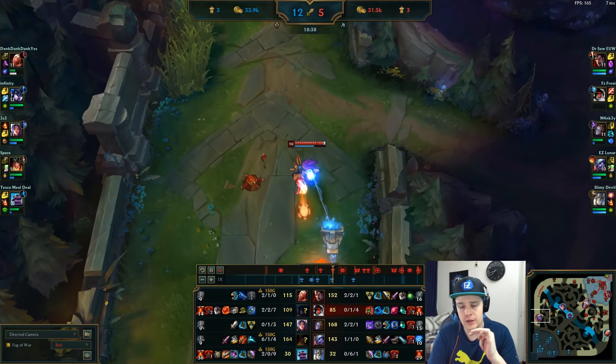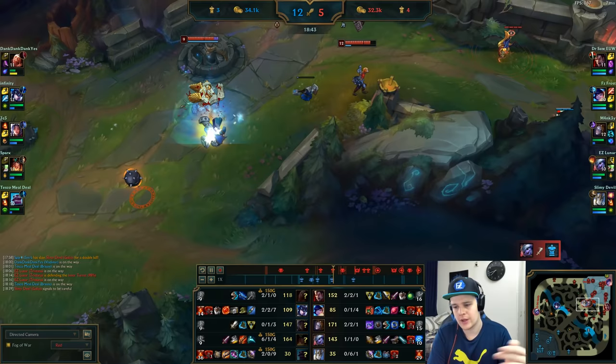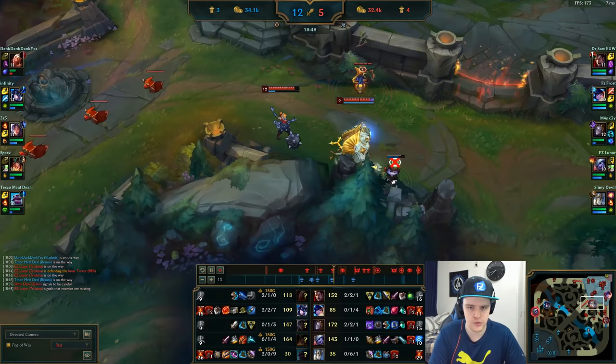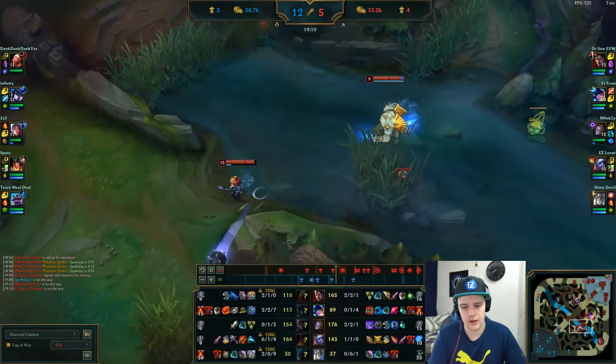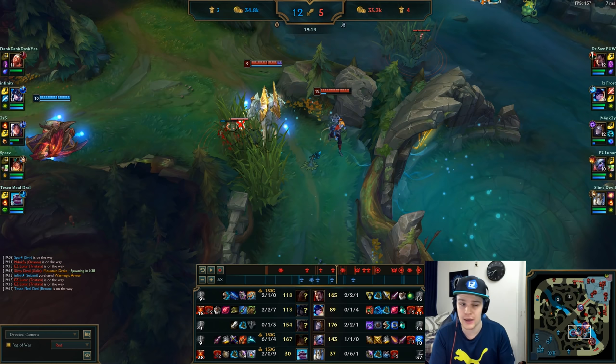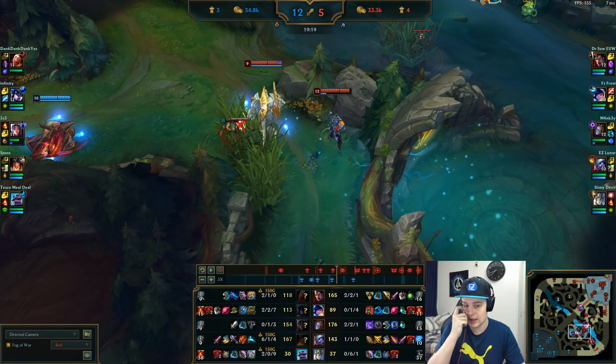The enemy team has 12 kills, we have 5, so we're behind. However we have a fairly equal amount of gold mainly due to objectives — one additional turret and the Rift Herald gave us a lot of plating gold. The good thing about Nunu is even if you don't get the best early game, it's manageable. A lot of lanes were hard to gank this game — Vladimir, Sivir, Braum. Irelia could have been ganked more, but she was playing safe.